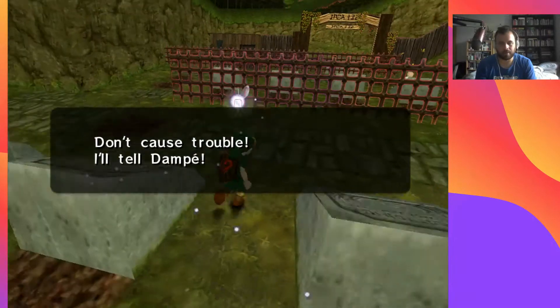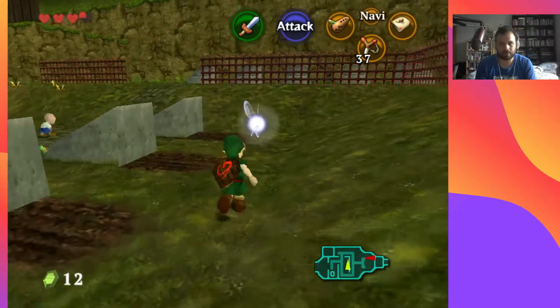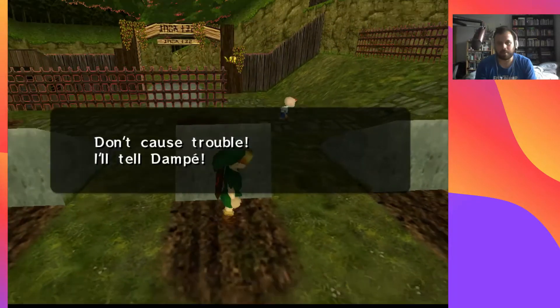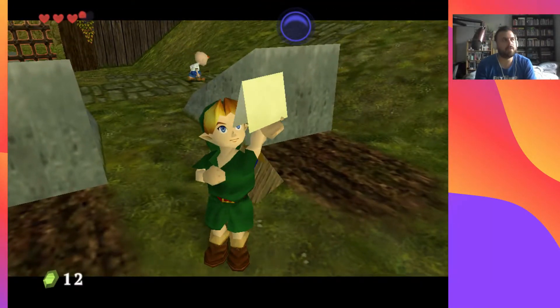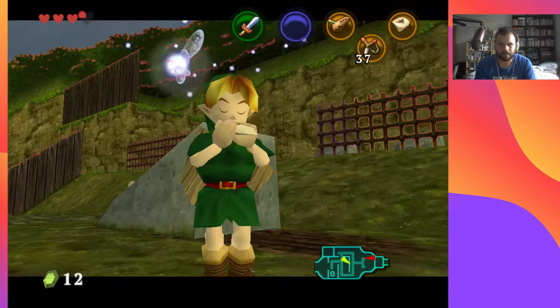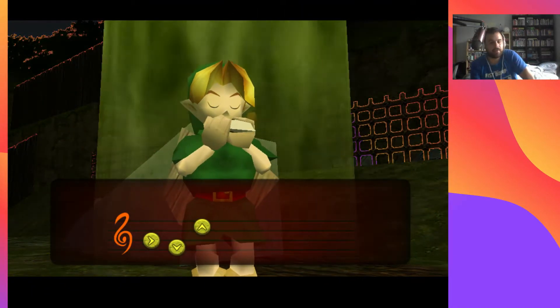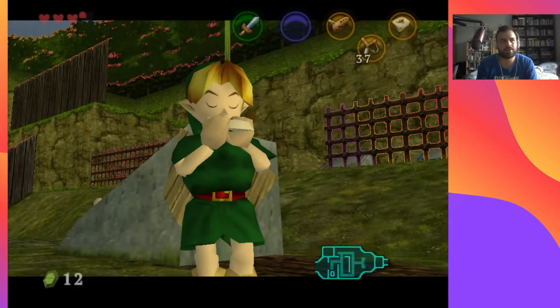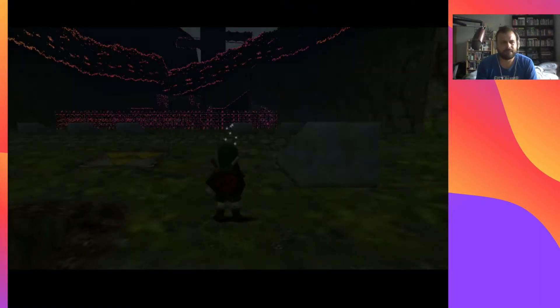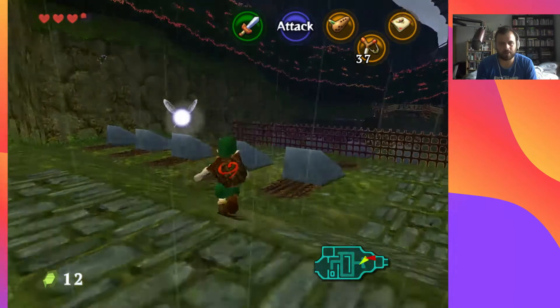I know that one of these graves has a Hylian Shield in it. I might need to do it at night time — I'll play the Sun's Song, that'll make it night time immediately. And that's the advantage of the Sun's Song — it turns day to night and vice versa. Hopefully now I'm gonna be able to pull those gravestones back and he's not gonna give me any trouble.